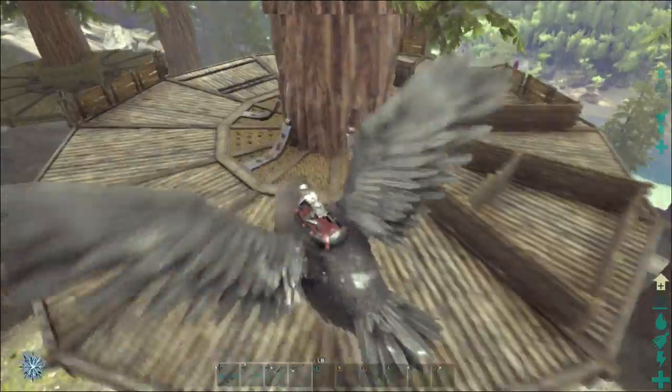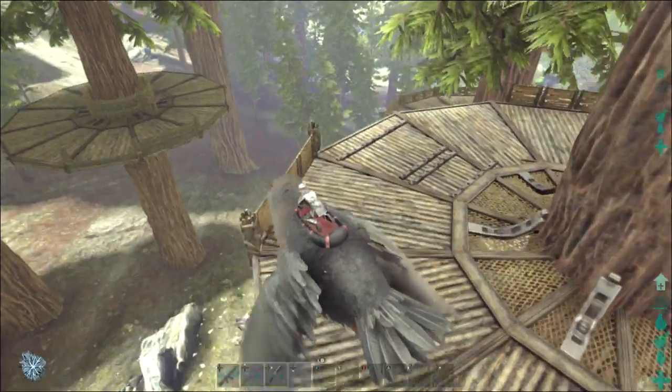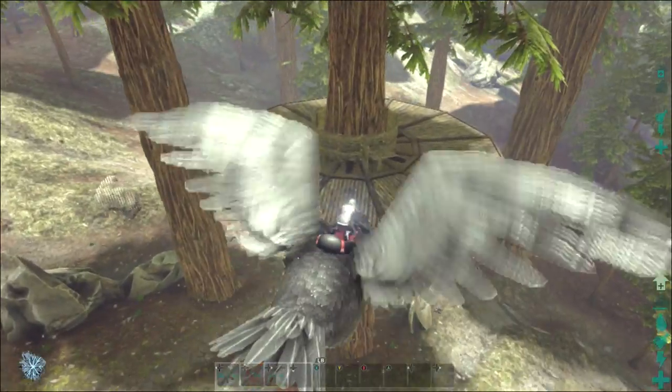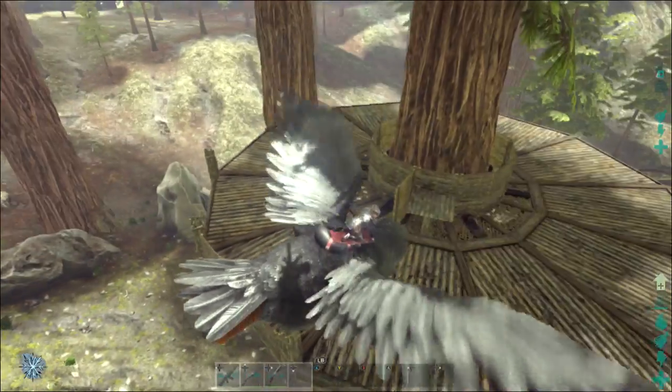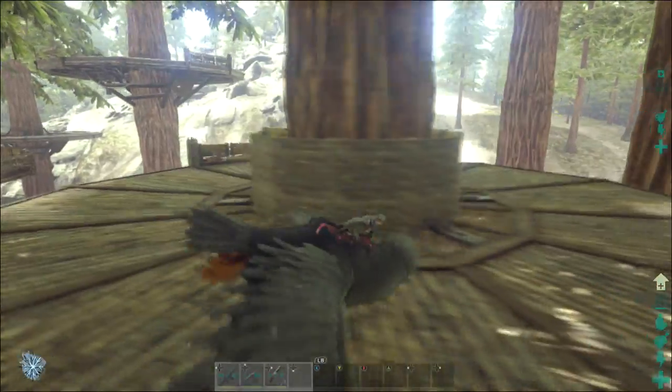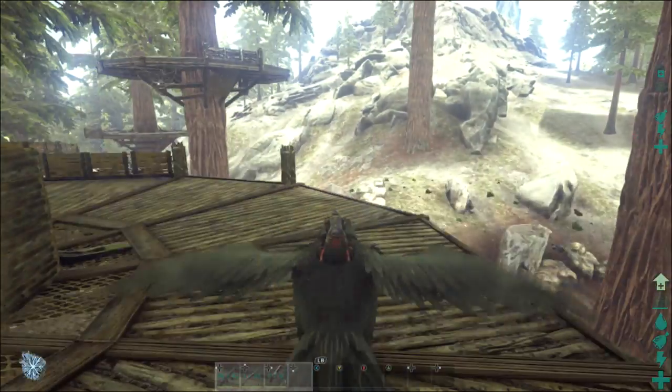So what we're going to do is look at all the things you're going to need to go along with your platforms. You're going to need some rope ladders, and hopefully I think there's going to be some rope bridges coming. Let's go and take a look at the engrams.